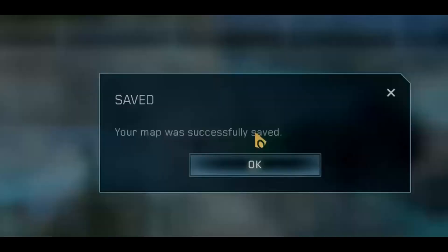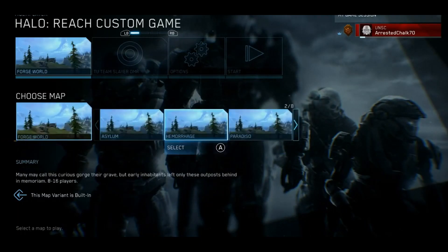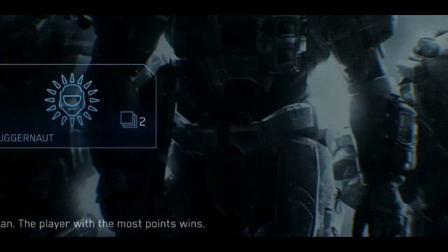Forge is a pretty powerful resource, and I'd suggest using it whenever means necessary. Now when you go into the Custom Games lobby, you will find that the map that you created is in the list of the Forge World maps.